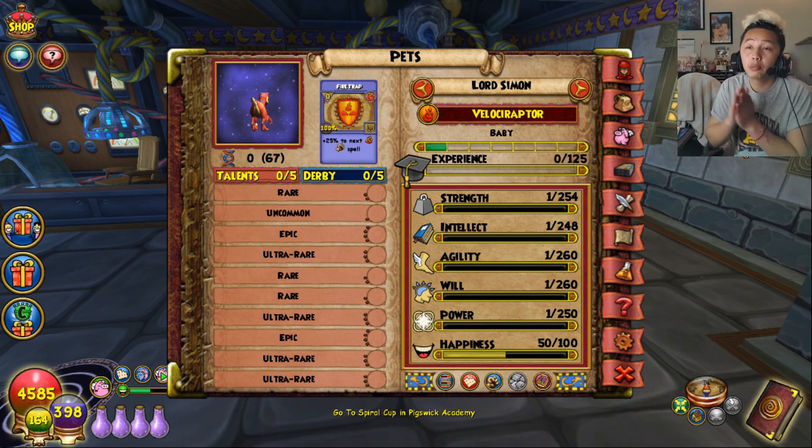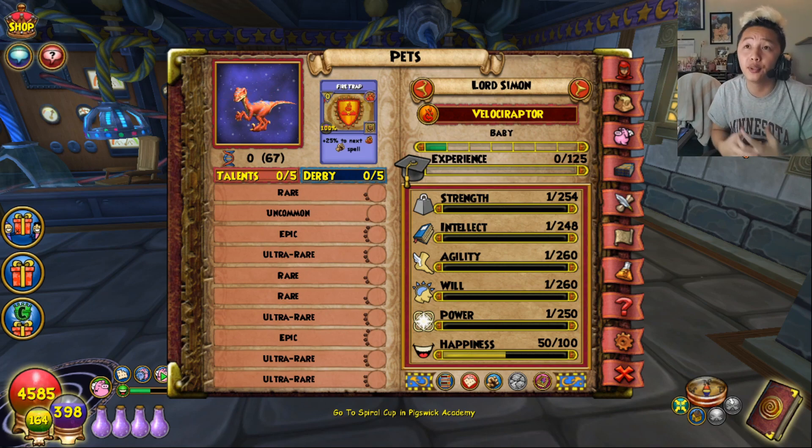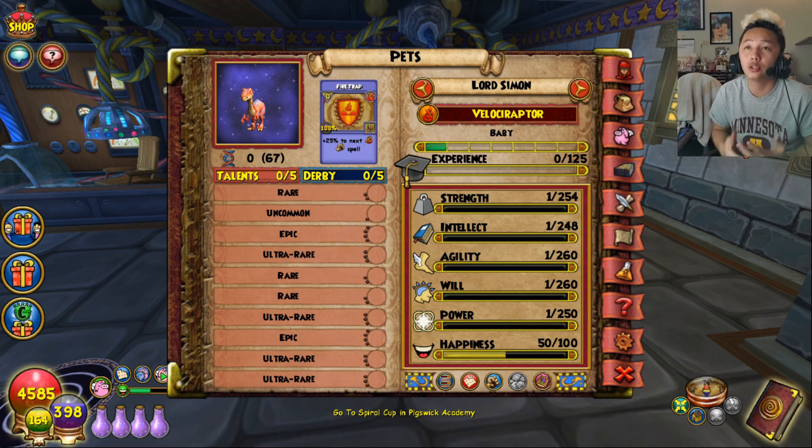Hopefully this helps new players or anyone who still doesn't know how to get perfect pets or how to use the kiosk or hatchery. I do come across players asking to hatch with my pet when those pets are already in the kiosk. The only downfall of the kiosk is it does cost a lot more to hatch there, so definitely the easiest way is to find somebody willing to hatch with you because the cost is a lot cheaper.